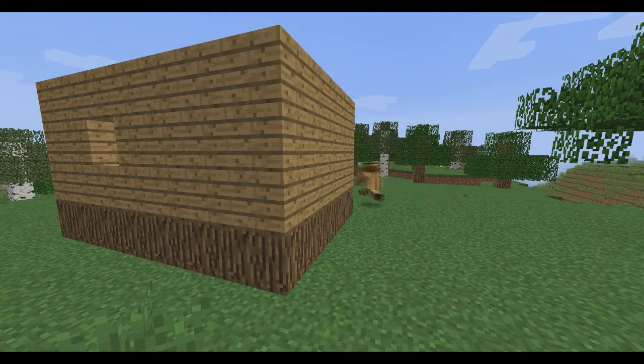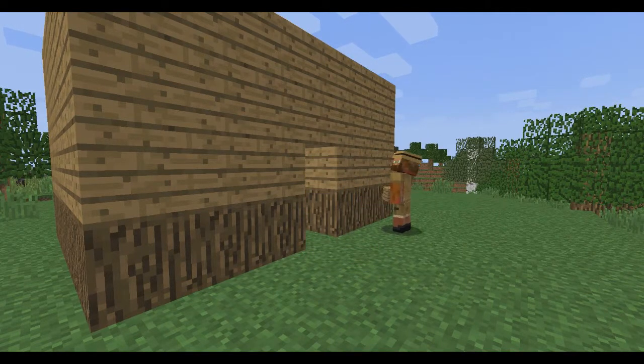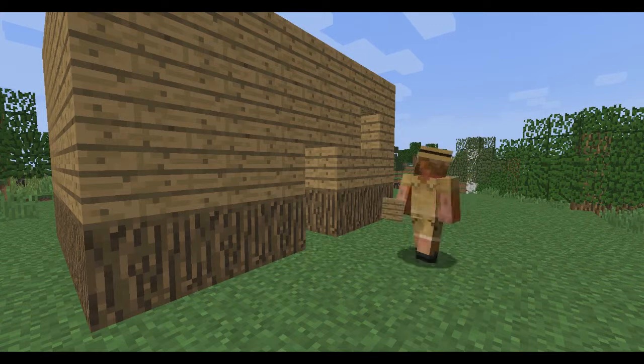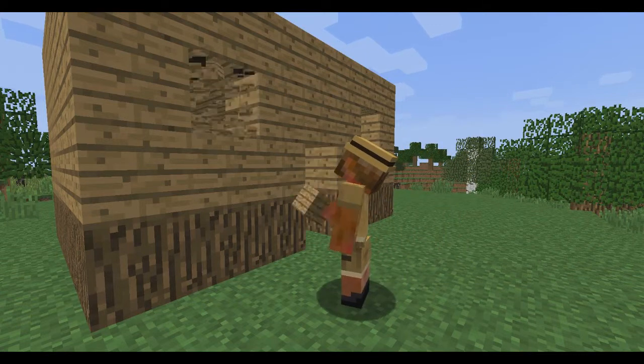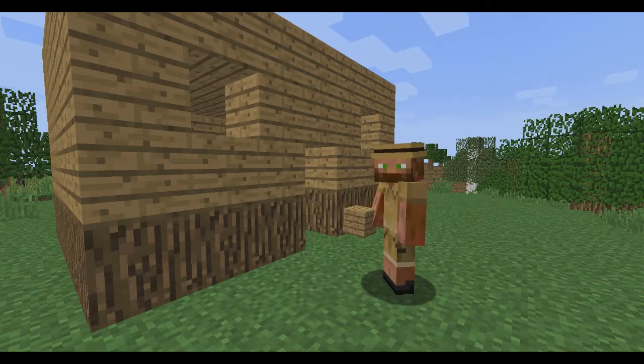Now that we got the outside done — whoa whoa. We probably need about a hole right here. That's a good hole. Make sure you get your stuff, you never want to forget no stuff. And then put a hole right here — get your stuff. That looks like a pretty good hole, that's a pretty good hole indeed.